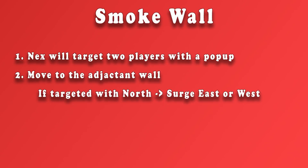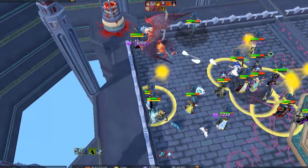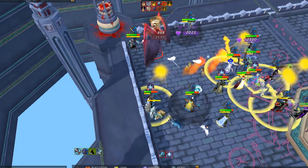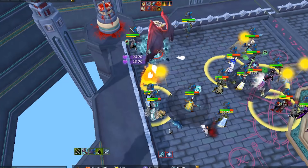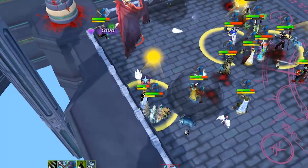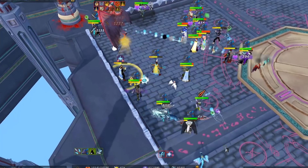The smoke wall is another thing that you have to worry about in this encounter. Nex will target two players with a pop-up message over their head telling them they are going to get targeted by a power from one of the directions. You have to move to the adjacent wall from the one that is listed over your head. For example, if you're targeted from the north you're going to surge either east or west. I was targeted with power from the east, so I surged south when I got the message and dropped the smoke completely away from everybody else to avoid hitting any DPS with the smoke wall.